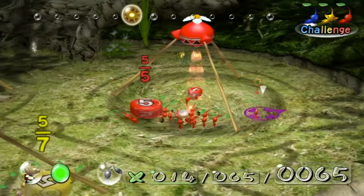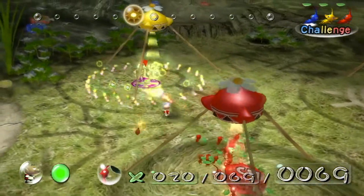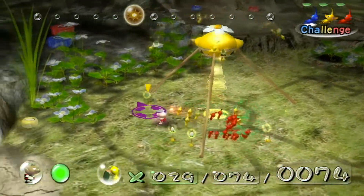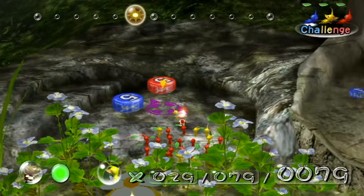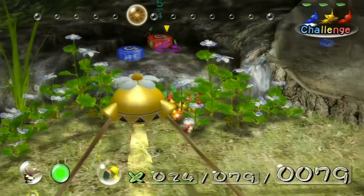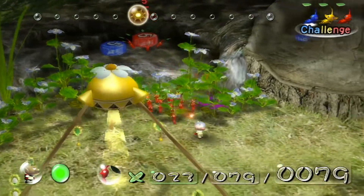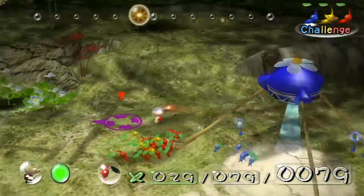Different Pikmin games have obviously different scoring systems for their challenge mode. This game is just grow as many Pikmin as you can, which is kind of a nice feedback loop because as you're growing your Pikmin you'll be able to get more done. I'm holding A and I'm not holding a Pikmin — that happens a lot in challenge mode. I tend to hold the button to chuck Pikmin and then just don't.